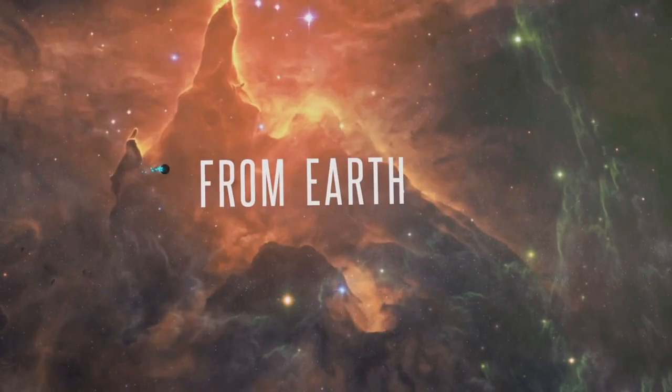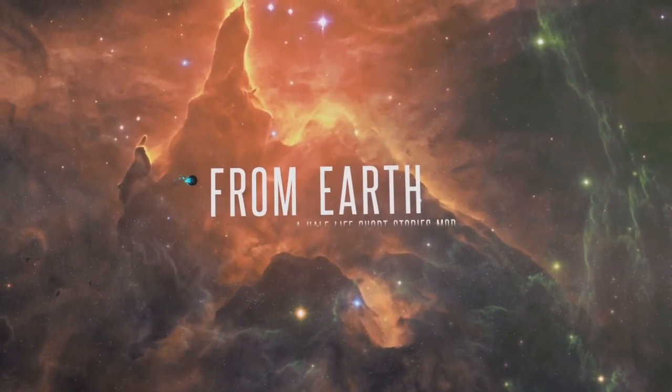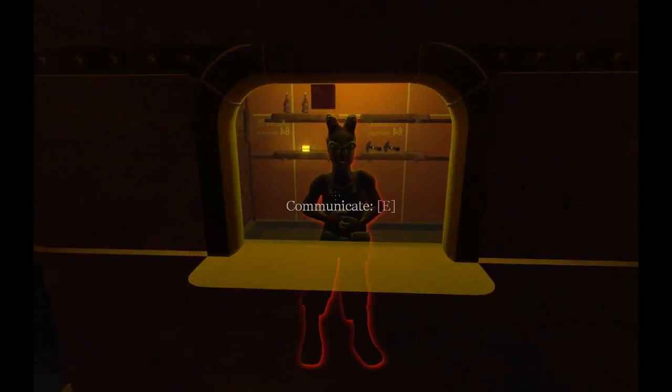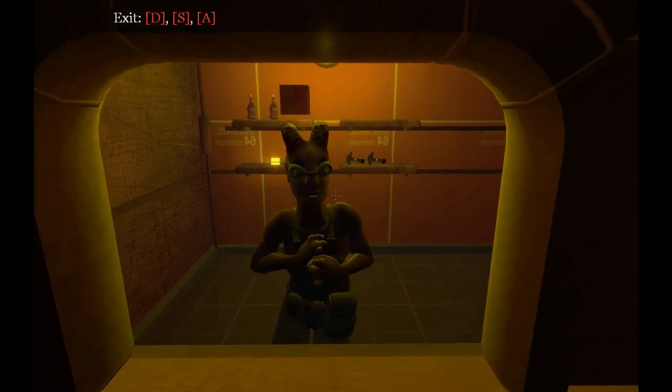Hello, this is Auhe from the From Earth team. Today I am going to talk you a little bit about the item stores in From Earth. As with everything else in the game, the stores work completely in first person and in-game. There is no UI that pops up.